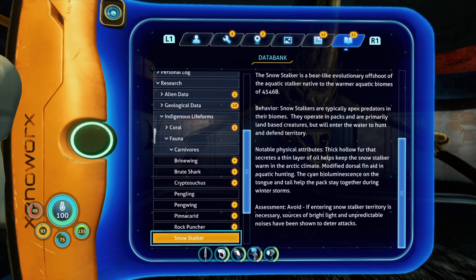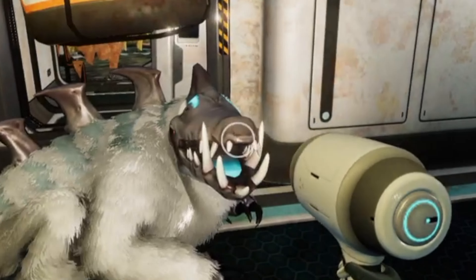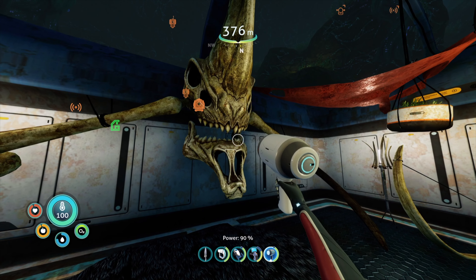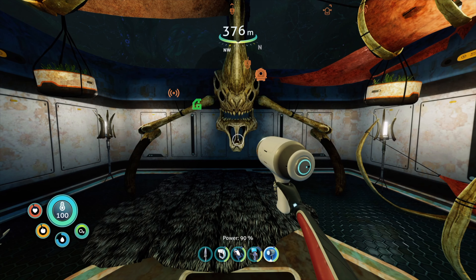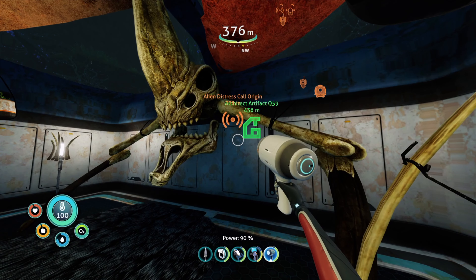Assessment: avoid. If entering snow stalker territory is necessary, sources of bright light and unpredictable noises have been shown to deter attacks. So this is the reaper that she supposedly killed in the first game. That's a really dope mantelpiece — dope as fuck. Margaret, you're a badass. Imagine walking into someone's house and they got this shit just sitting there in their living room. You know you're dealing with a badass.